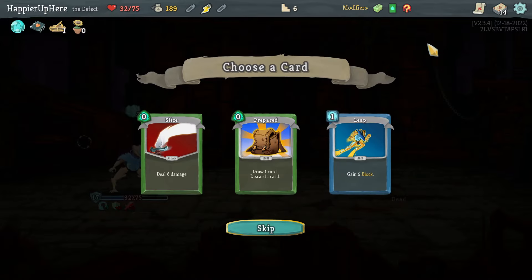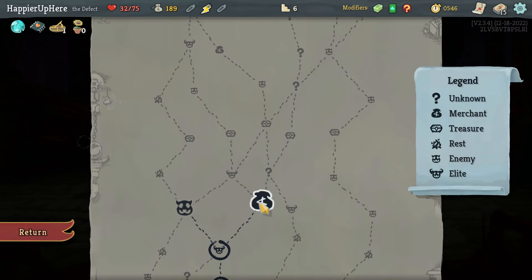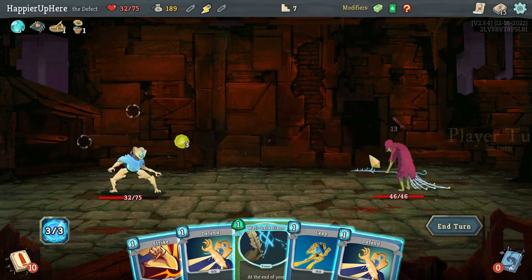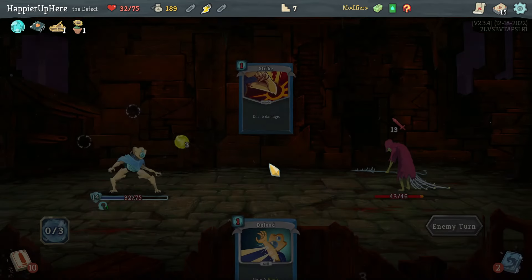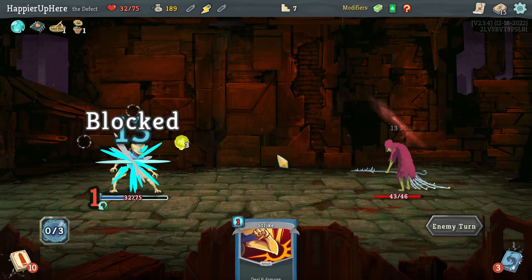What's on offer: Every Three Turns get extra energy, Prepared, Slice, or Leap. Leap might be interesting since I do have to defend against the upcoming boss. Let's take Leap. I don't think I'll take a shop just yet — don't have enough gold. Let's do a regular fight: Well-Laid Plans, Leap, Defend, and save the strike for later.